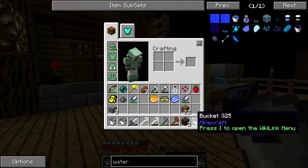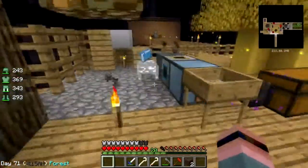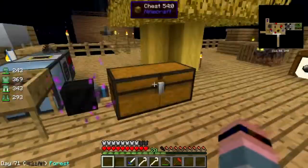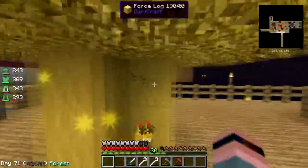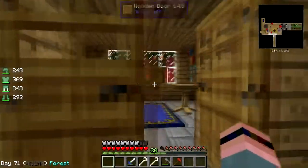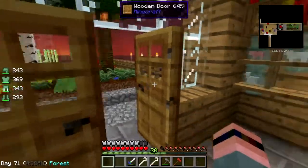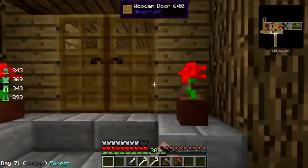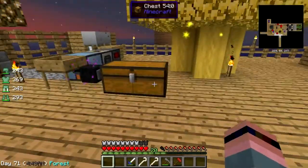I need to consolidate my barrels. Let's just dump the soul sand right in here. Actually what I need to do is catch a pig man in one of these - well, I'm getting ahead of myself. I need to make a reusable safari net to catch a pig man and then put him in an auto spawner. Or we could go the whole dark craft route to make spawners.